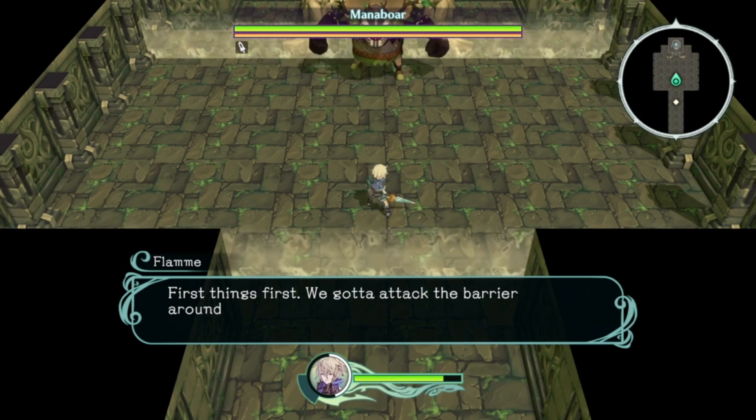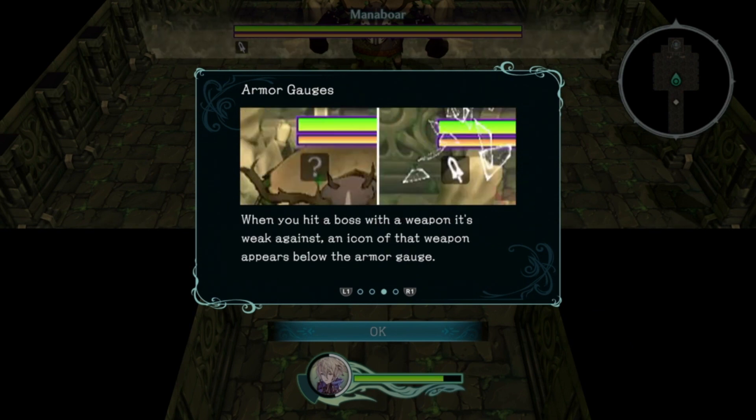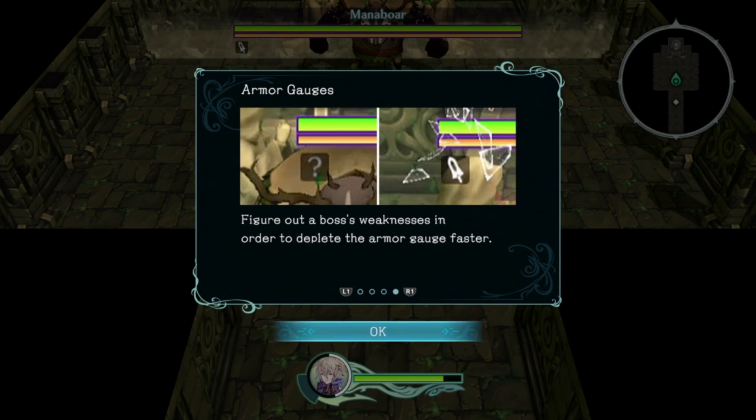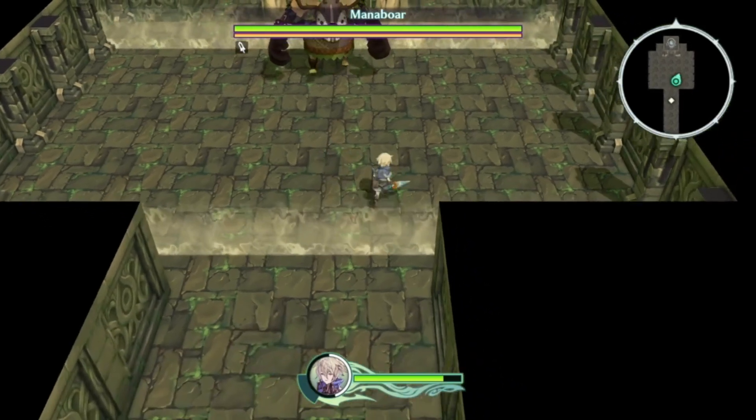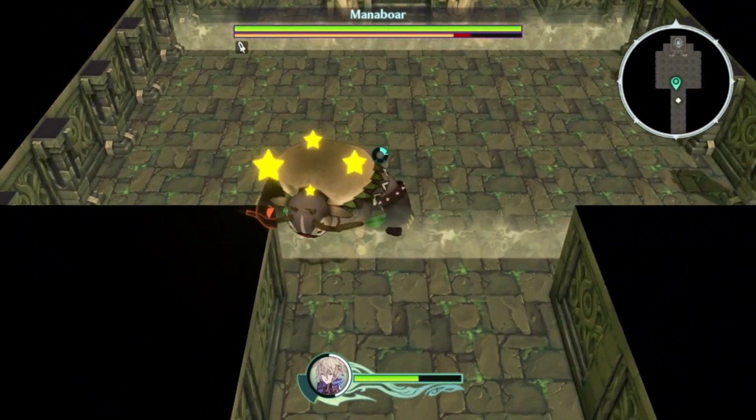The player notes this section isn't voiced. First priority: attack the barrier around the monster until it breaks. Tutorial explains bosses have special armor gauges - you can only damage a boss after depleting its armor gauge. Hitting a boss with a weapon it's weak against shows an icon below the armor gauge.